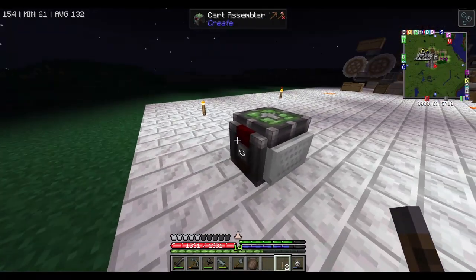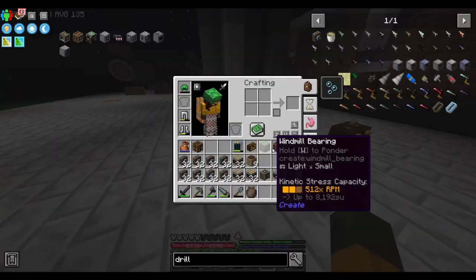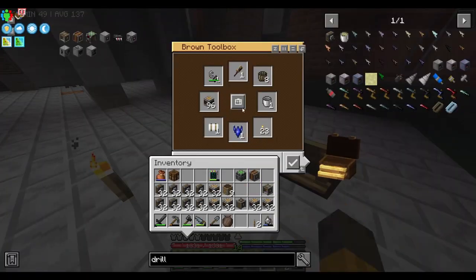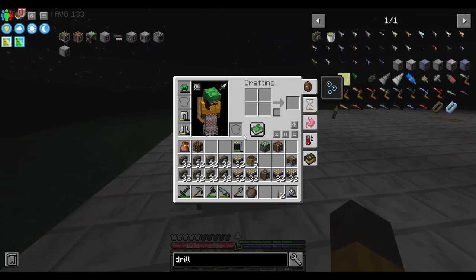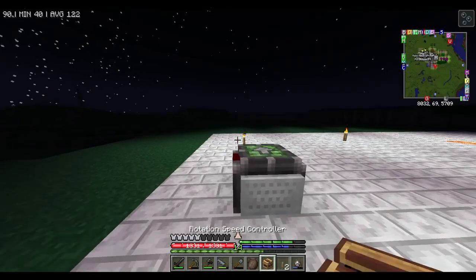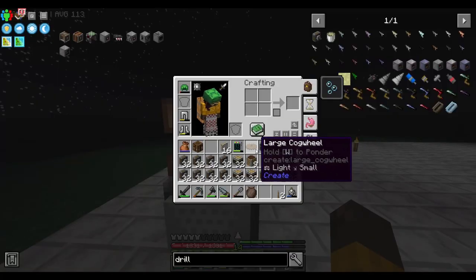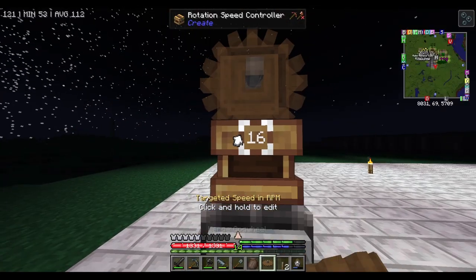From there everything connected to this cart assembler - we can just put a lever, activate it and it will pop up, and you can use the Create wrench to shift right-click the minecart and pick up the whole thing as one item. That's what we're gonna do. And we also need this thing - so I'm gonna put the rotational speed controller here, and this thing goes on top.